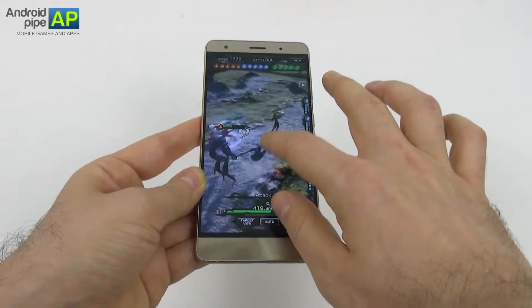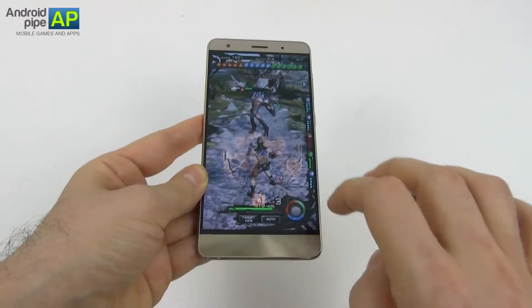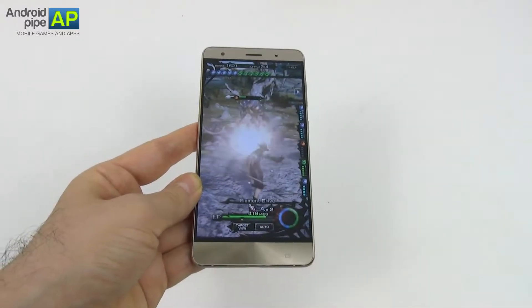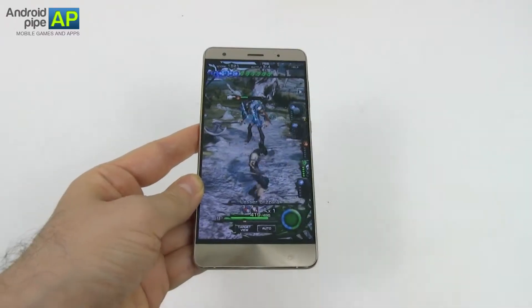Once you progress, you can tap that area and create resistances for yourself, so you can withstand attacks better. You can press here and resist fire, earth, or other elements. And here you have a meter that charges, and you can do special attacks as you progress.